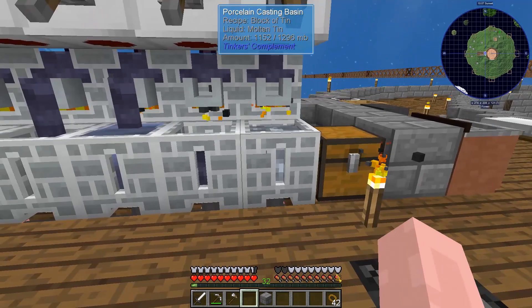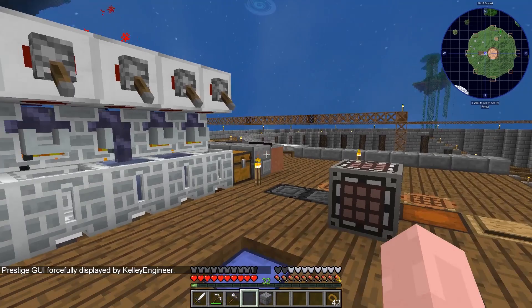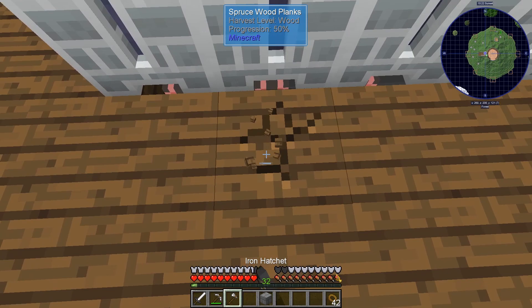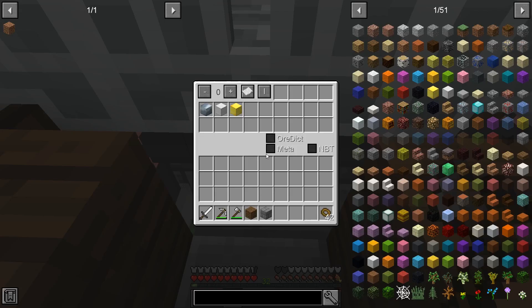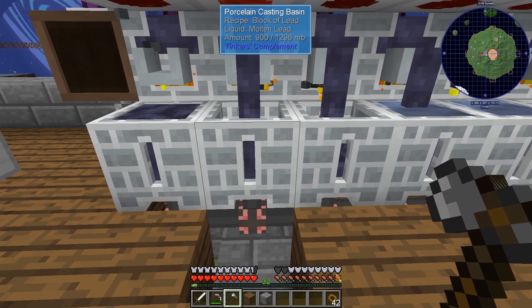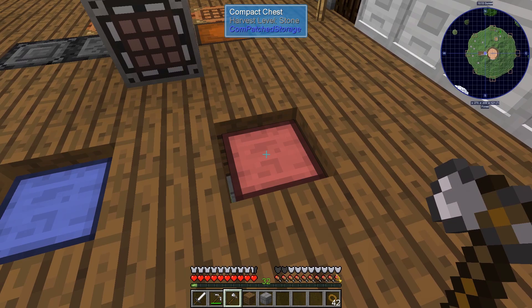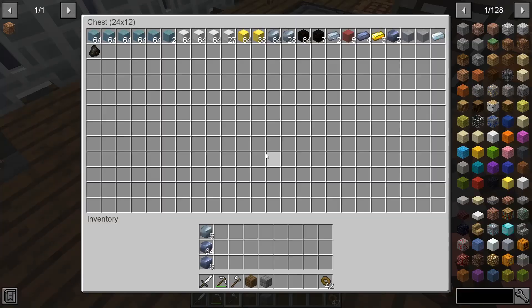I also made a bunch more porcelain melters because I don't have access to the smeltery until I get six prestige points. Attached to these porcelain casting basins I have storage import cables, which work just like AE2 import cables — in order for an item to actually be pulled into the network it has to be in its buffer. This is just a filter showing blocks of tin, iron, and gold, and once one of those blocks enters the porcelain casting basin it'll automatically get put into the lowest-priority chest that has room. This is priority two and this is priority three.